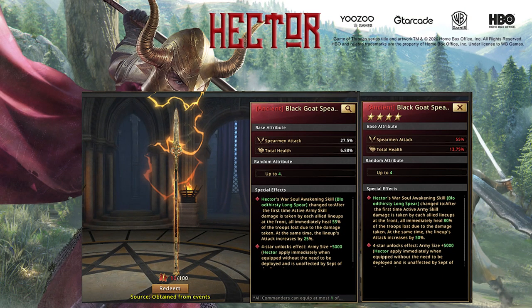Hector's weapon is the Black Goat's Spear. It upgrades Hector's Awakening skill from immediately healing 50% to immediately healing 80% of the troops, and increases lineup attack up to a maximum of 50%.